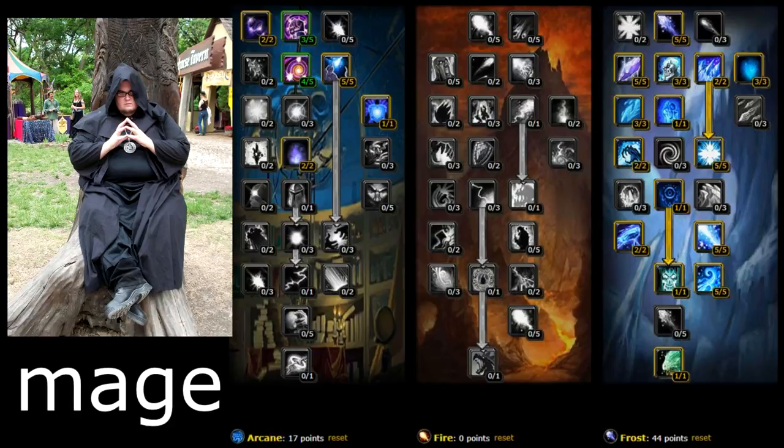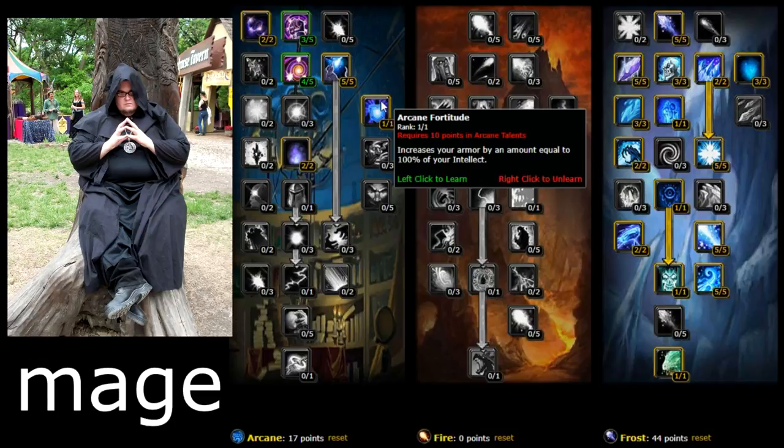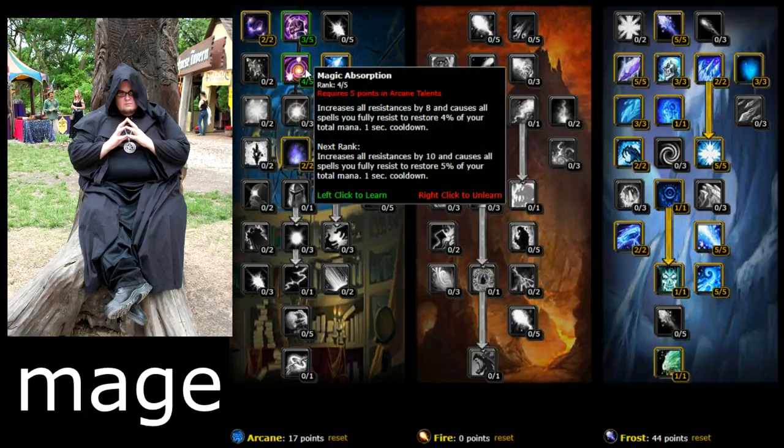For Mage, you're gonna be going Frost, but you also want to pick up some Arcane talents. Arcane Subtlety reduces your target's resistance to all your spells by 10 — really good. Let's say you cast a Frostbolt at 10% HP on a mob trying to get away and that Frostbolt resists — the mob just runs towards you and one-hits you. You don't want that. Arcane Fortitude increases your armor by an amount equal to 100% of your Intellect — gives you more armor and increases survivability.